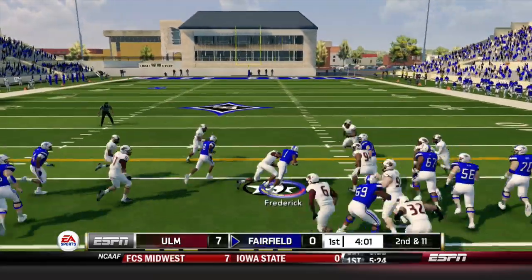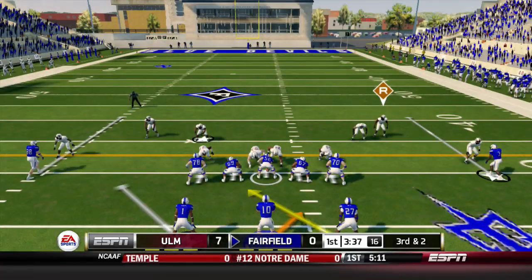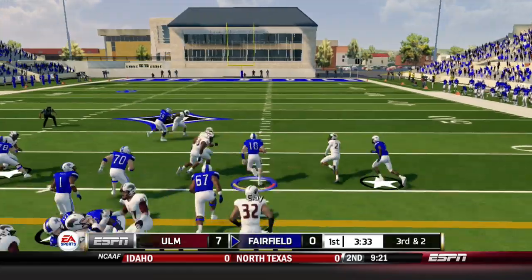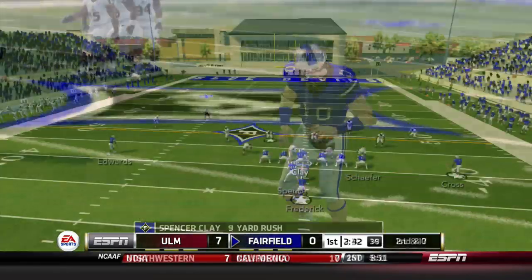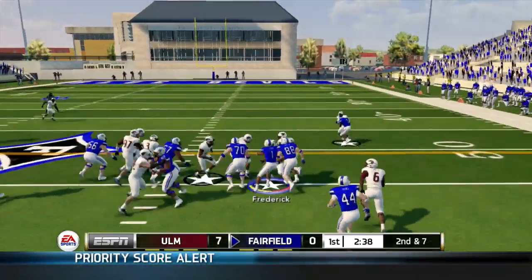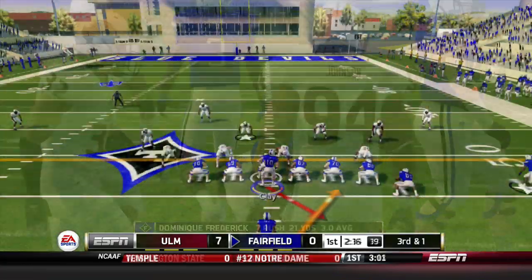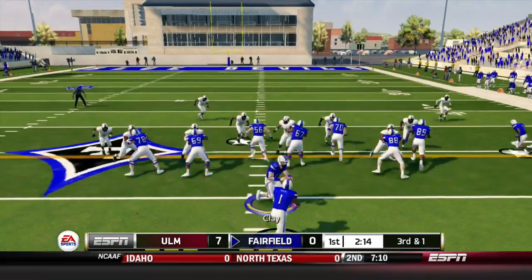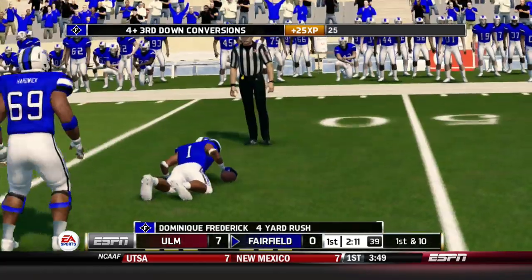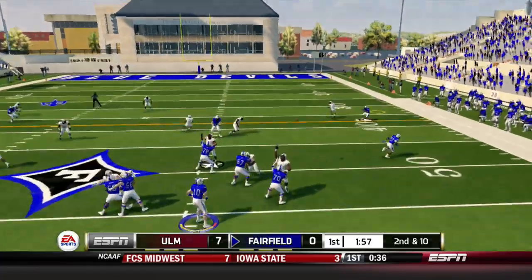Back on offense, it's Frederick to start this drive as well, picking up nine yards. Third down and two: Clay keeps it on the read option, finds a hole, makes the defender miss, and picks up nine yards. Spence comes in motion and the give goes to Frederick for six yards. Under center in a twin tight end look, the handoff goes to Frederick again — he converts the third down, our fourth on the day.